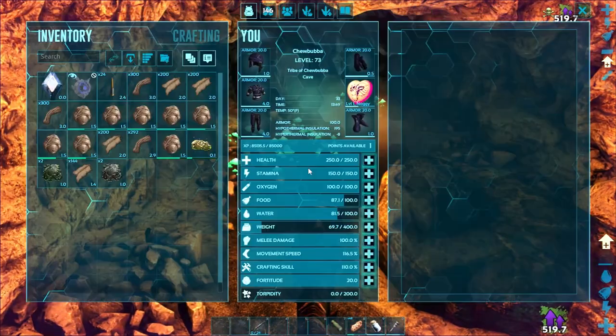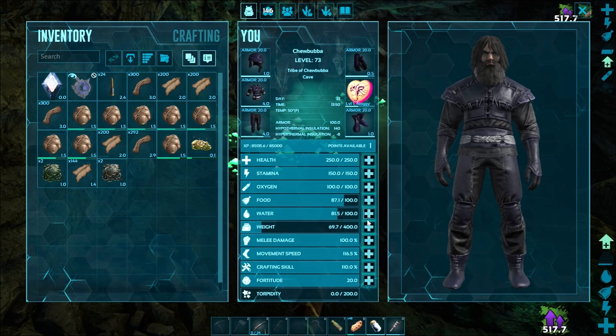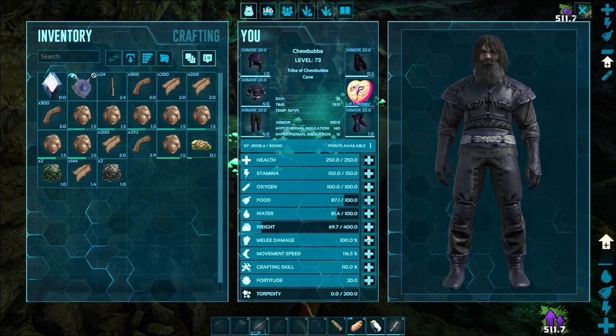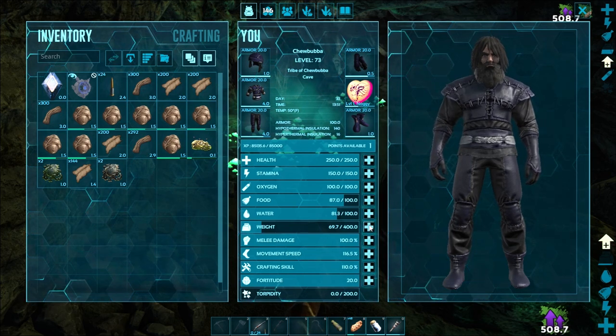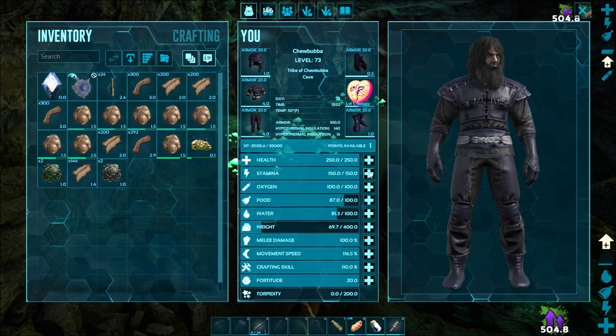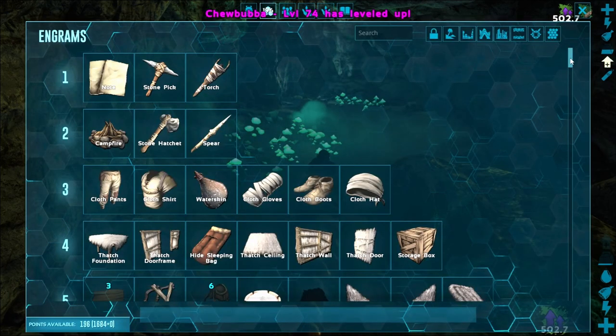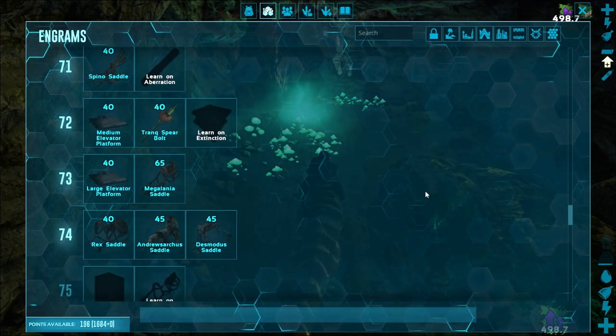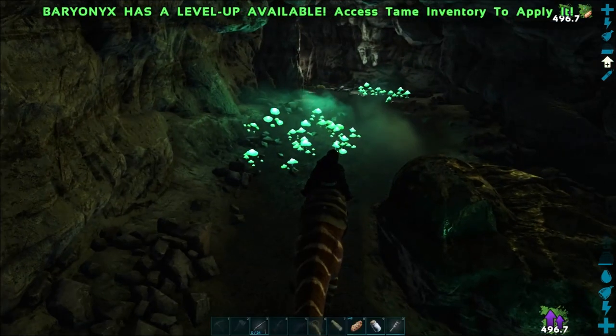Okay, I get a point. We'll throw it on weight — that should bring me up to around level 74. Look at that. Wreck saddle. Yeah.